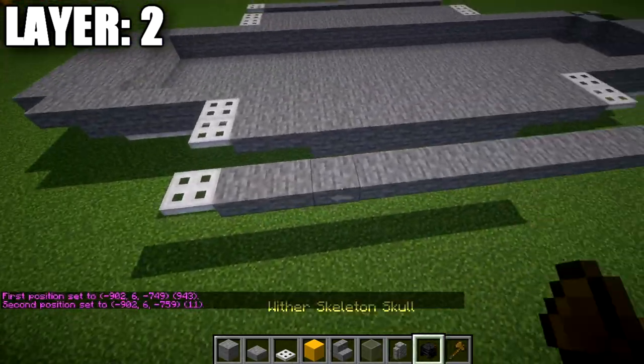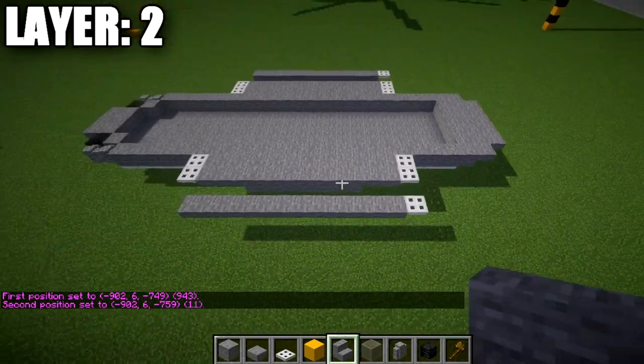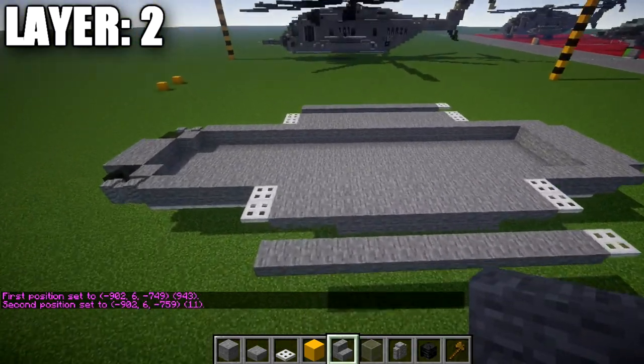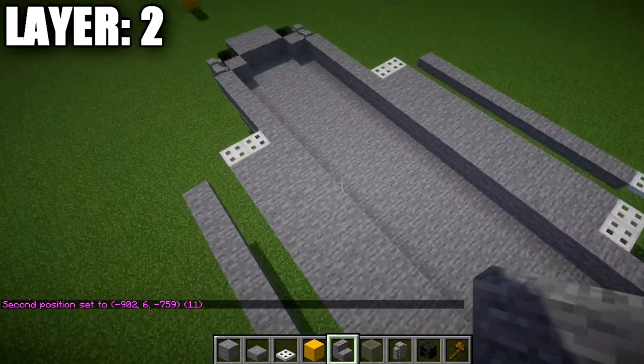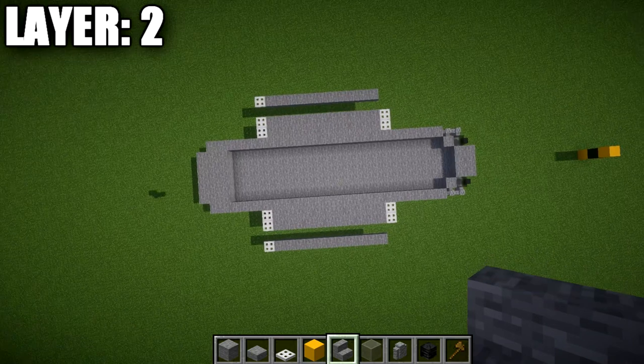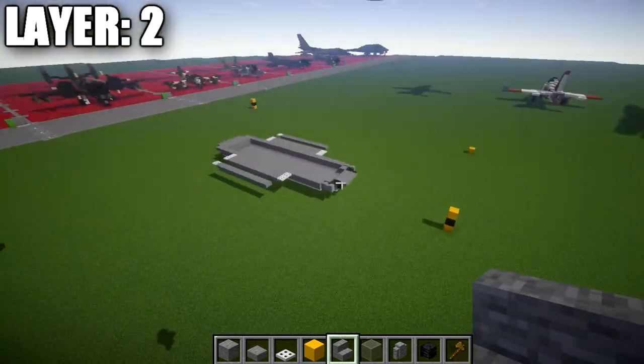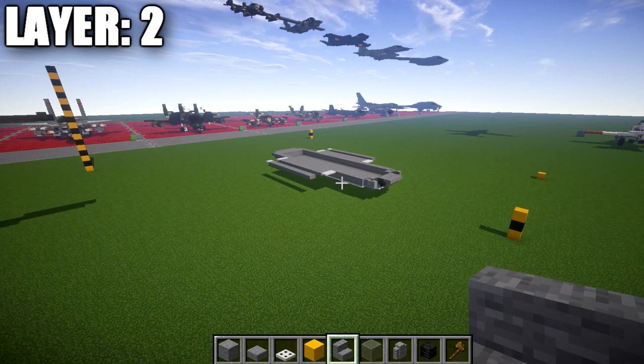Once you have that all finished, that's going to pretty much wrap up what we have for layer number two. Pretty simple stuff so far — just getting the structure built. This is what it should look like from above for this layer. Go ahead and take what we did on the right side and flip it over to the left side. That wraps up layer two — let's move on to layer number three.